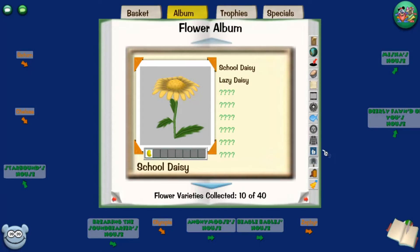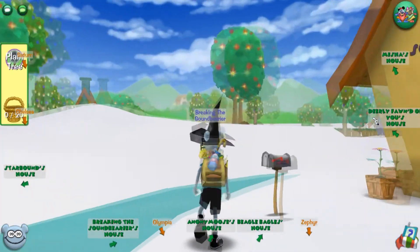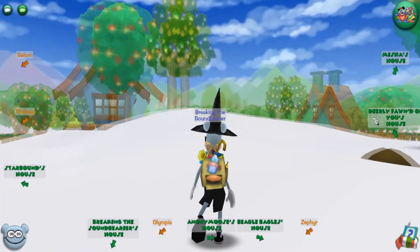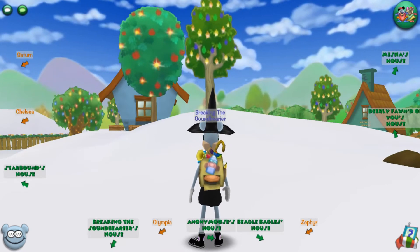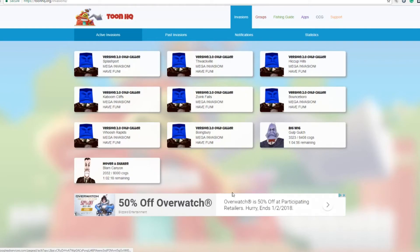Number two: what you need to play Toontown Rewritten. This is more of a third-party tool that I think a lot of you will use because it is very useful. I'm going to be talking about Toontown Rewritten HQ, or toonhq.org. This link will be in the description. First, there is the invasions tab — right now it's showing a 2.0 invasion for the winter event, but this shows all active invasions in the game and is relatively accurate.